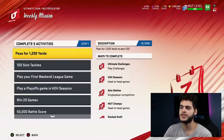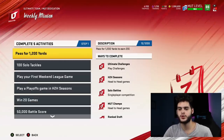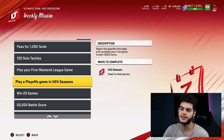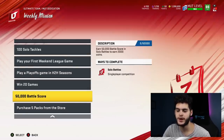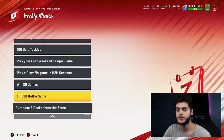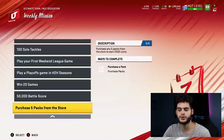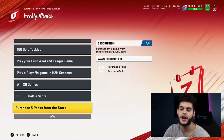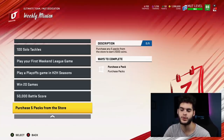The objectives you need to complete five of are: pass for 1,200 yards, 100 solo tackles, play your first weekend league game, play a playoff game in headset seasons, win 20 games, 50,000 battle score, and purchase five packs from the store. The first one I'd go ahead and do is purchase five packs from the store. Go over to the store — there will be a get-a-player pack for 500 coins, so this will cost you about 2,500 coins to do.